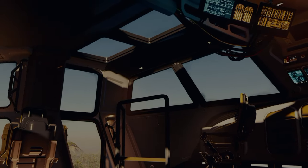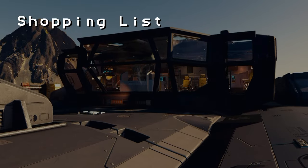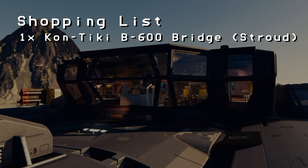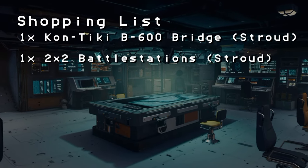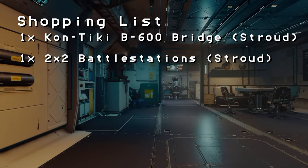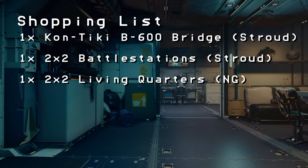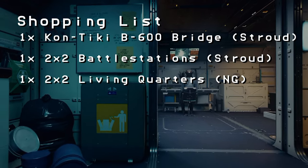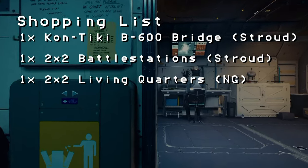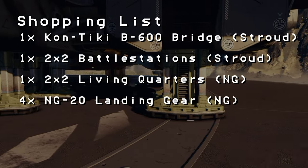Before we head off to the builder, we're going to need to pick up a few Staryard-specific modules from Stroud Eklund and Nova Galactic. We'll start with Stroud Eklund. You're going to need one Stroud Kontiki B600 bridge, one 2x2 Stroud Battle Stations hub. Next, from the Nova Galactic vendor at New Homestead, you're going to need one 2x2 Nova Galactic Living Quarters hub - this can be subbed out with the Stroud 2x2 Living Quarters if you want to keep it all Stroud. And last, four NG-20 landing gear. And we're ready to build.